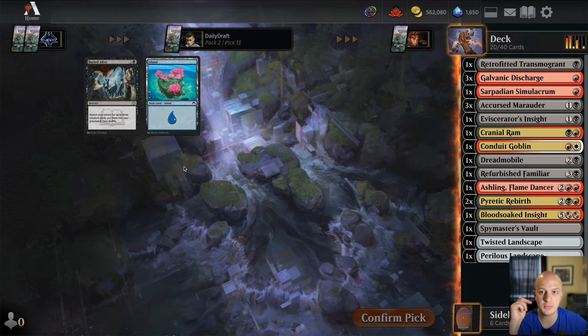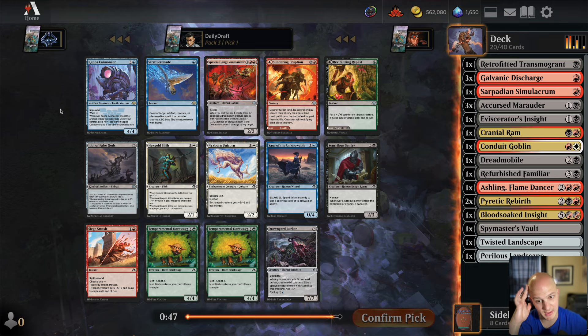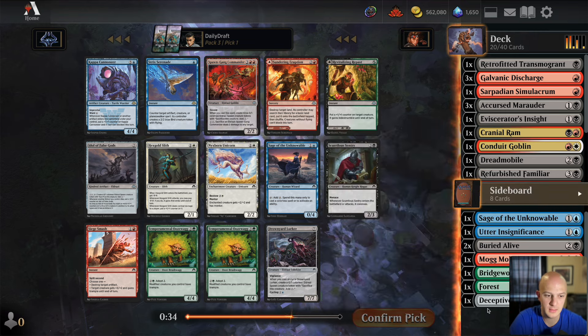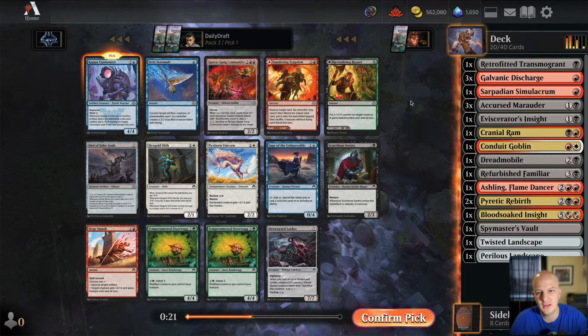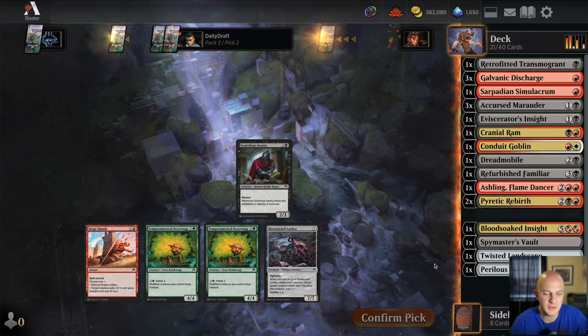I'll also grab this black land that can splash white or green if needed, then cut the remaining black cards and take a basic land. Pack three — Kappa Cannoneer! Do we have the lands to splash it? We've got a Jeskai land which is red-blue in this deck. It's going to be pretty darn good in an artifacts deck — it has Improvise and is unblockable most turns because we have tons of artifacts. Spawn Gang Commander is good but not synergistic, so I'm going to find a way to get Kappa Cannoneer in here.